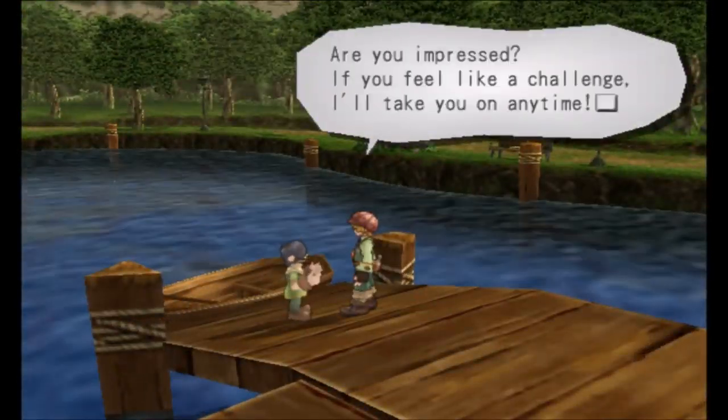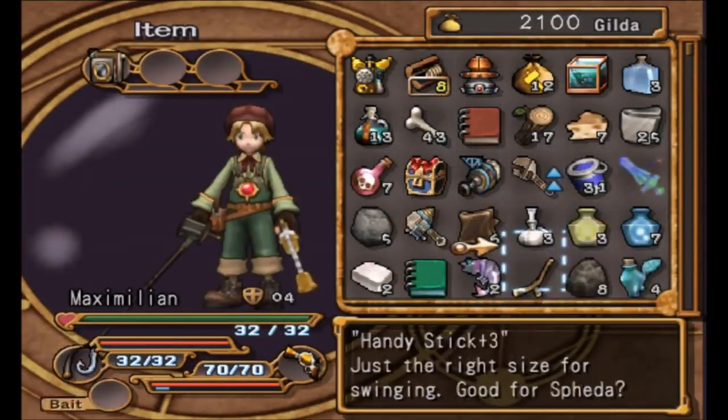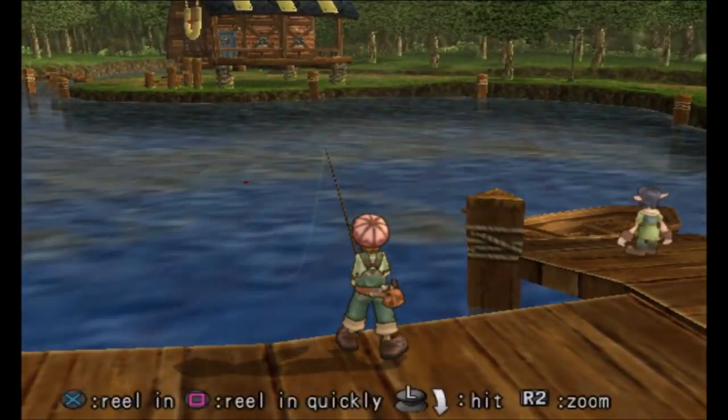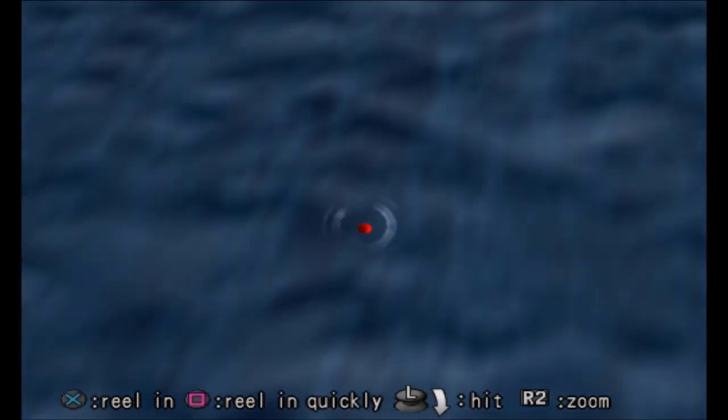Fabio can be found on the pier at the Palm Brinks Lake. In order to recruit him, you will need to show him a nonki that is 60 cm or more. A nonki can be caught in the Palm Brinks Lake. Use a Mimi bait in order to improve your chances.